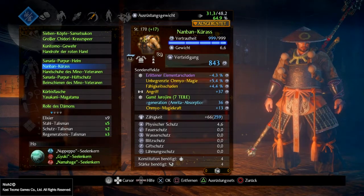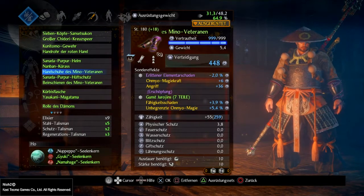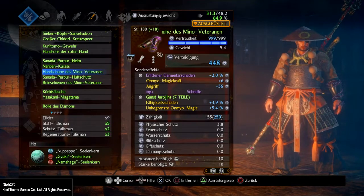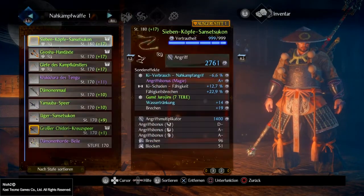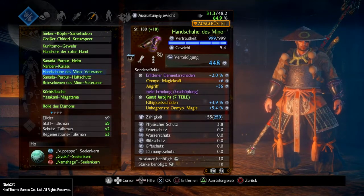Das Gleiche habe ich auch auf der Brustrüstung drauf. Hier habe ich die Nanban-Rüstung gewählt zum Schmieden, ganz einfach weil die automatisch einen erlittenen Elementarschaden-Minus drauf hat, hier in dem Fall 4,3. Ich habe die unbegrenzte Omnio wieder drauf, den Fähigkeitsschaden, und ganz wichtig: die Gesundheitsregeneration durch Amrita-Absorption ist sehr hilfreich. Handschuhe auch wieder gegen erlittenen Elementarschaden – das sind die Handschuhe des Mino-Veterans. Omnio-Magiekraft, Fähigkeitsschaden, und ich habe hier die schnelle Erholung bei Erschöpfung mit drauf, weil ich wenn ich mit den Beilen spiele, den Schutzgeist wechsle und Ho reinnehme, mir die schnelle Erholung bei Erschöpfung durch den Atlas-Bär fehlt. So kann ich einfach die Waffen switchen.